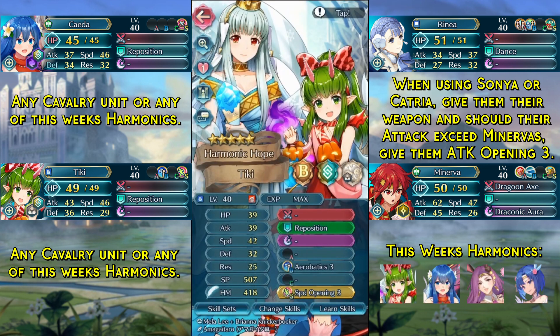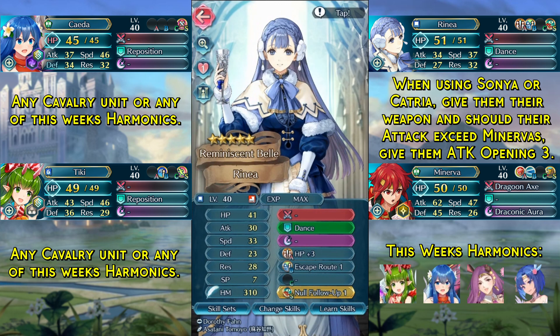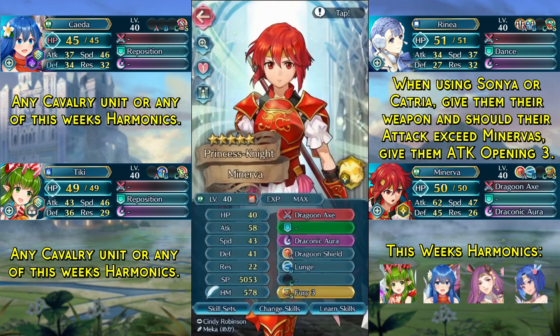In the second slot we have again a cavalry unit or anyone with Aerobatics-like movement with Reposition and the Speed Opening 3 seal. In the third slot we have Renea with HP+3 and Escape Route 1, as well as the Null Follow-Up seal. And in the last slot we have young Minerva with a base kit, as well as Lunge and the Fury 3 seal.